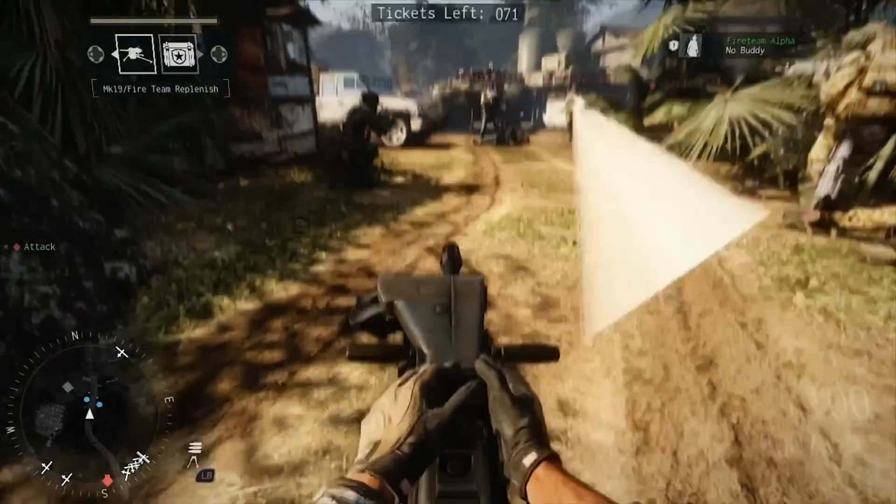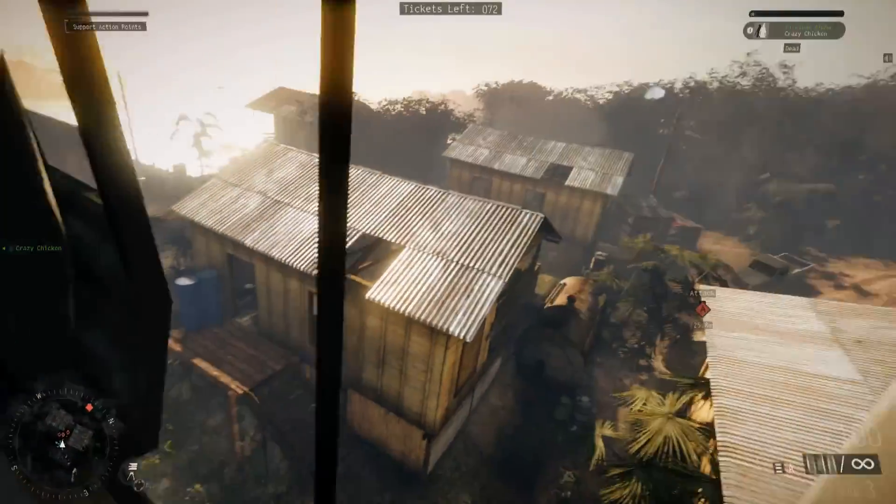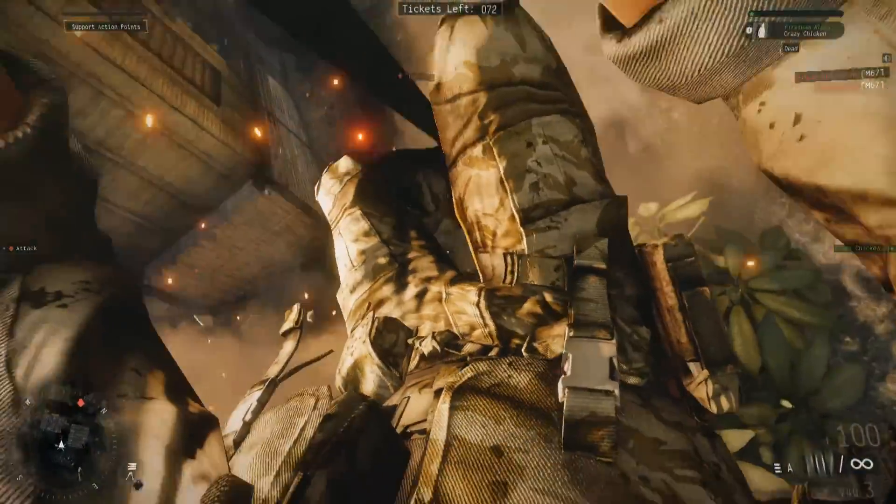We have also included what we call support actions. Here, the Blackhawk helicopter has just been called in and functions as a mobile spawn point for your entire team.